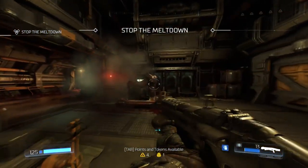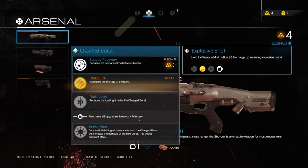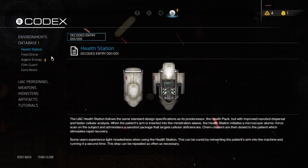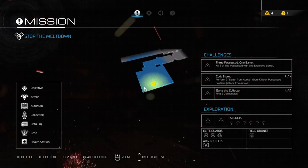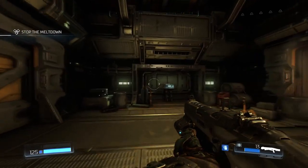All right, welcome back to DOOM 2016, episode 16. So we have Database here, Arden Energy. I didn't quite look at that last time. I want to stop the meltdown. This doesn't appear to be a very large level, though — that's only because we haven't found the map device thing.